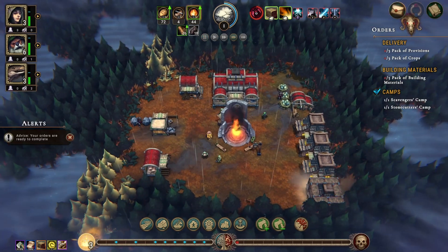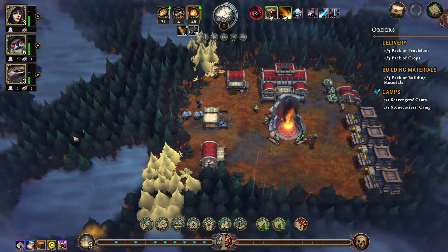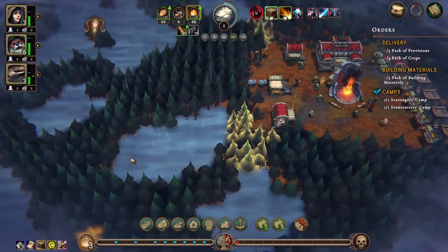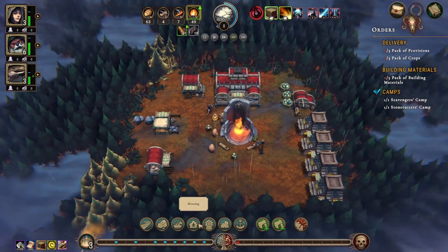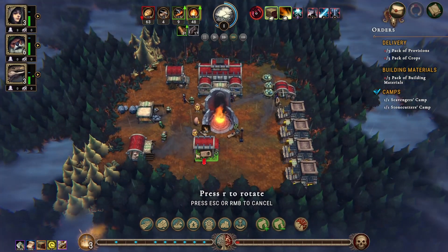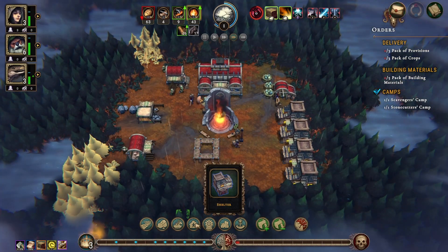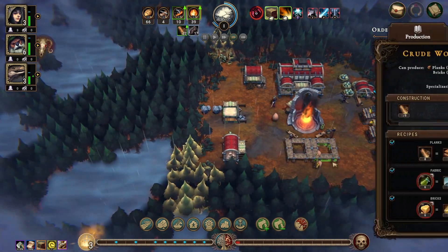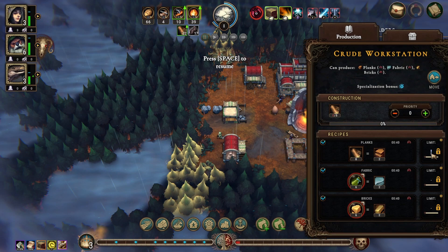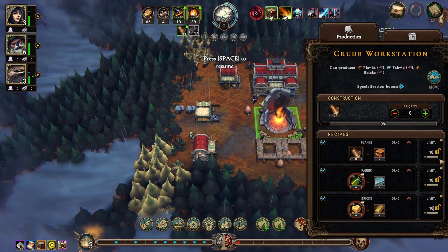Build that last house there. I know my orders are ready to complete — I'm specifically holding off on them for a purpose. I'm also going to build a makeshift post and crude workstation. The crude workstation caps at ten, ten, ten. Oh, that's new — that passed recently, it wasn't here last time.